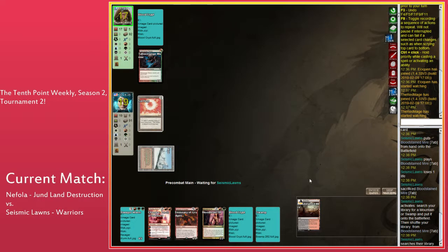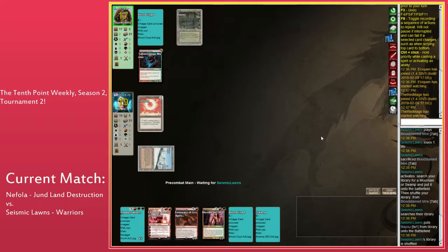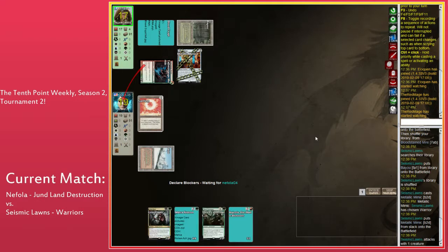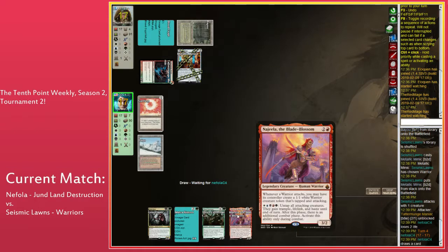Lons has Najeela in hand, which is basically the reason to play Warriors aggro. I think if you're Neph here you lead on Bloodbraid Elf, because if Lons plays a threat, Chandra can minus-3 and kill it but then she dies. Playing Bloodbraid is a very likely two-for-one. You get to trade with things, then the turn afterwards play Chandra with a blocker. There's an argument you might not want your opponent to connect with Metallic Mimic, because Metallic Mimic is really, really good — if Seismic goes one-drop, two-drop, yeah. Neph leads on Bloodbraid.